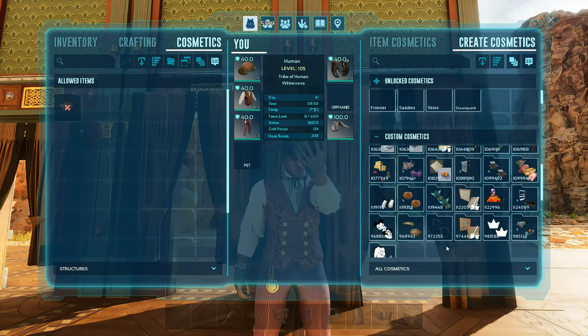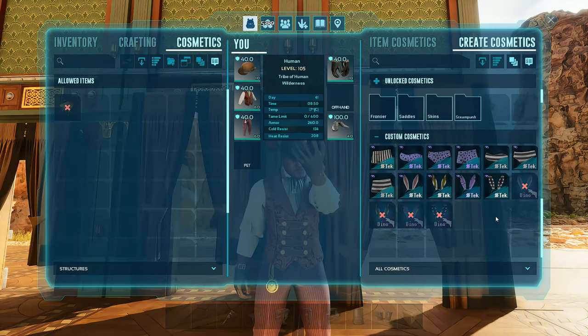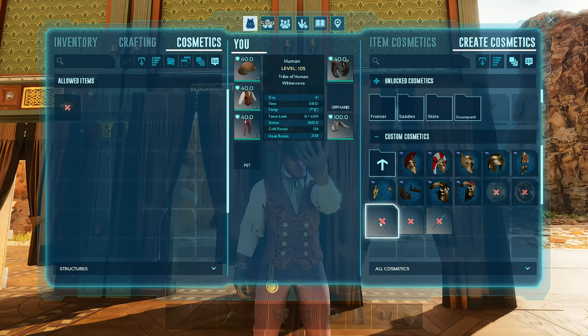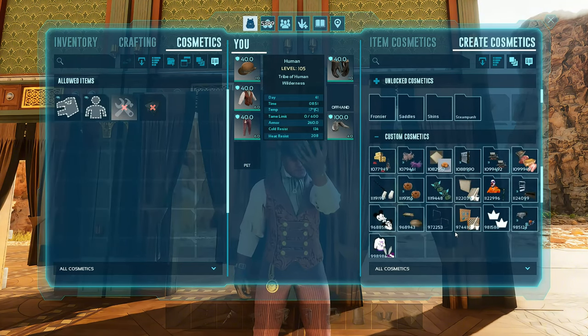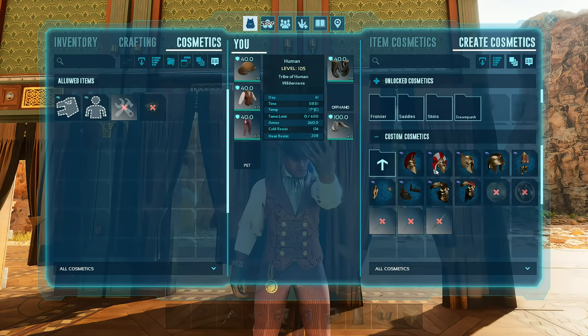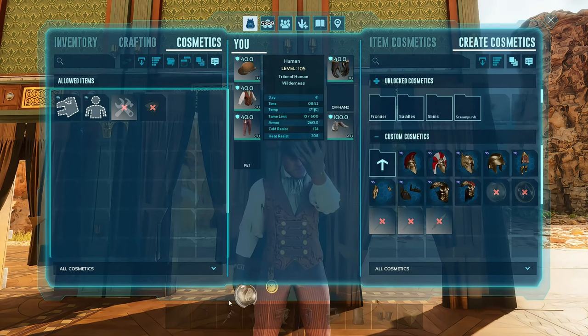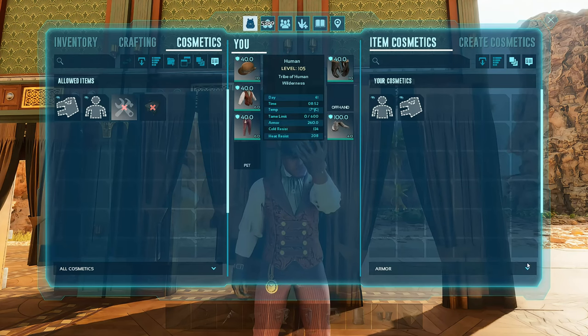I'm going to go to all cosmetics here. If you notice it doesn't change anything here. If I go to armor, some of these aren't working — the shields aren't working because those are for weapons. If I come over here and go all cosmetics, they should be able to make them — but no, they're still not there. I'm still working on figuring that out. As soon as I'm able to figure it out, I will let you know.